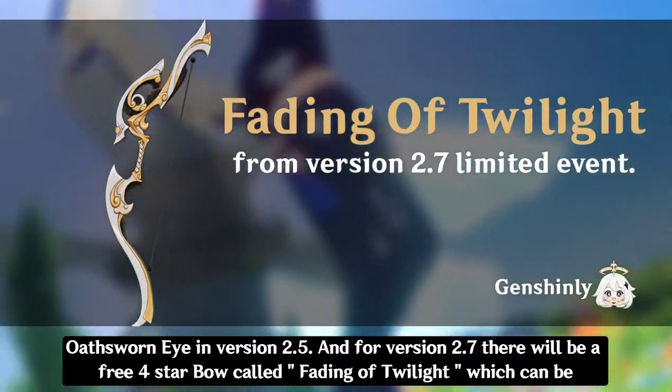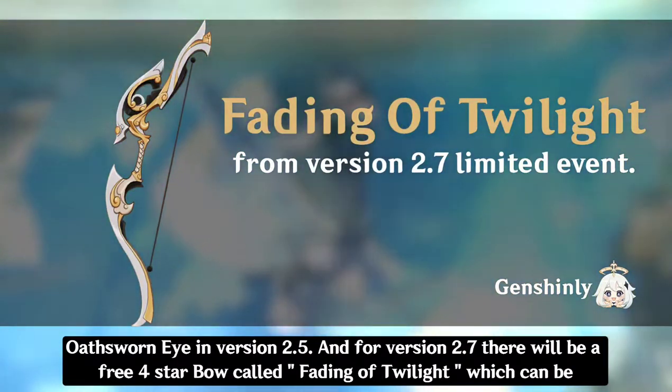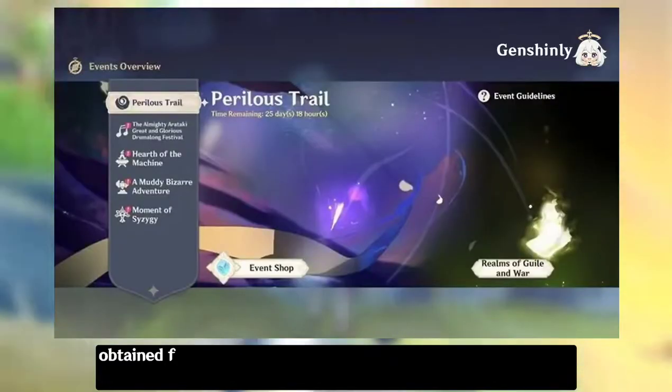For version 2.7, there will be a free 4-star bow called Fading Twilight, which can be obtained from the Perilous Trail event.